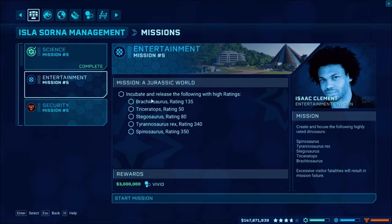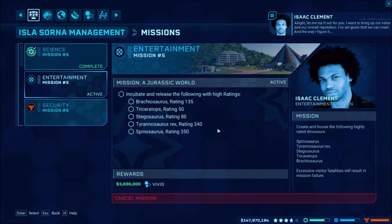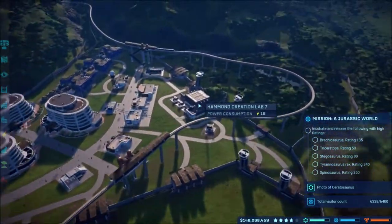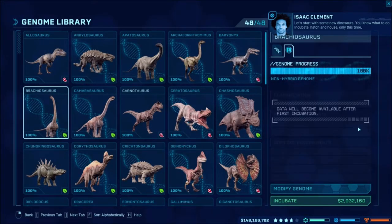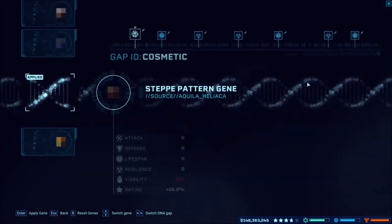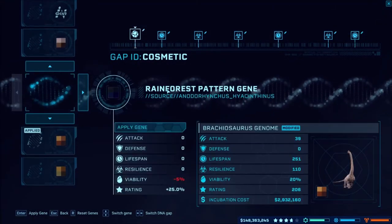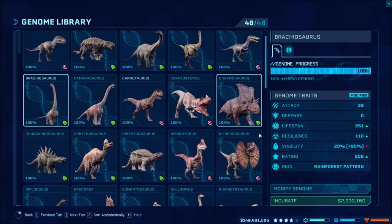We will do the Entertainment mission - we have to get a Brachiosaurus, Triceratops, Stegosaurus, T-Rex, and a Spino. Surely these aren't all together. We'll go with a Brachiosaurus first. I've definitely done this genome modification but for some reason it won't show the information - it says incubate it, which is annoying. We've got the genome pretty much all the way up. What color skin do we want? Let's try this color - it looks pretty cool. We'll just do two of these.